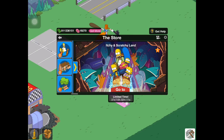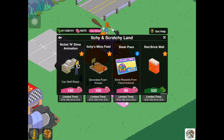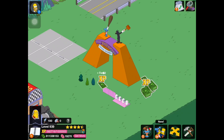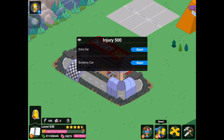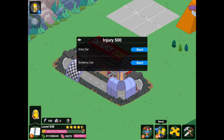Here's our Itchy and Scratchy store. We have a cartoon set with Scratchy, the nickel and dime animation with that guy — I'm not sure what his name is. We have Itchy's Minefield, the Slash Pass, and a brick wall for some reason. The Injury 500 has two kinds of cars — the Itchy car and the Scratchy car. I guess this is just a permanent task for both these guys.